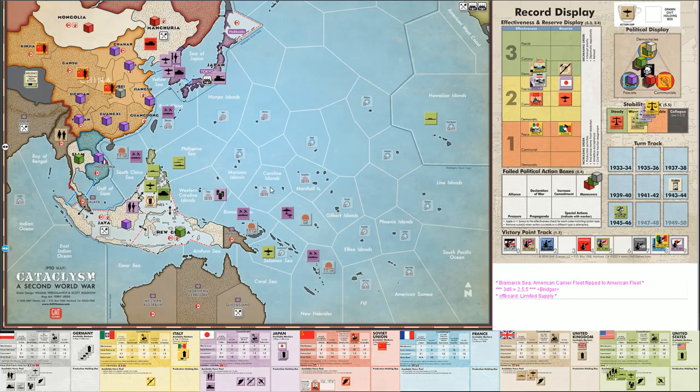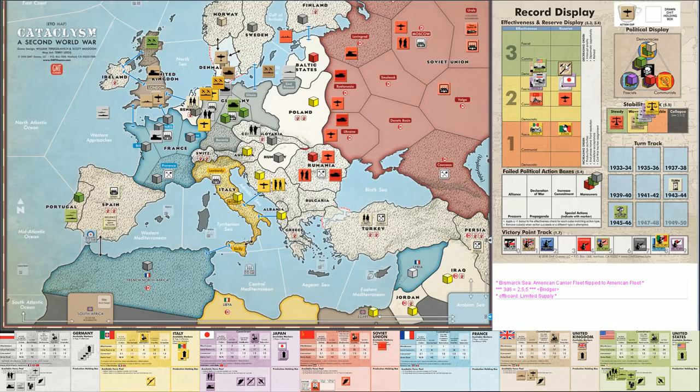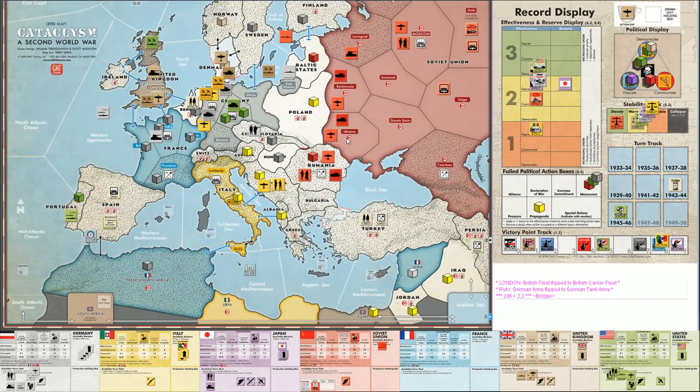The British interrupt and flip their fleet, which allows the Germans to interrupt with their land army upgrade - upgrading their only remaining army on the map. Then the Soviets interrupt to place their air in Manchuria before the Japanese get an offensive up there. Italy uses Il Duce to attempt to improve stability, but it fails - very bad news for the fascist player.